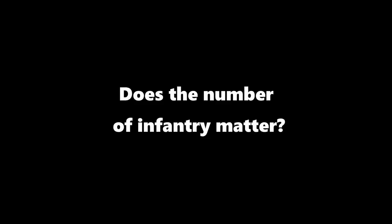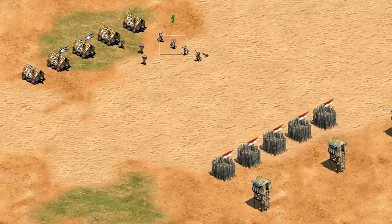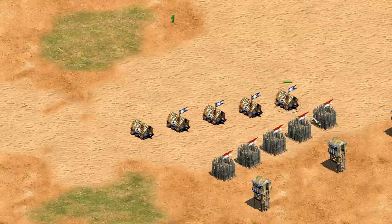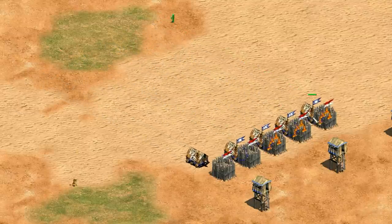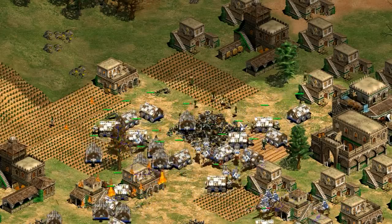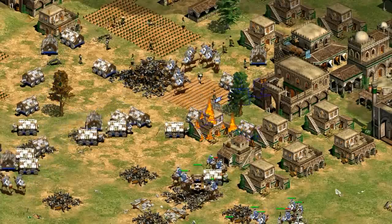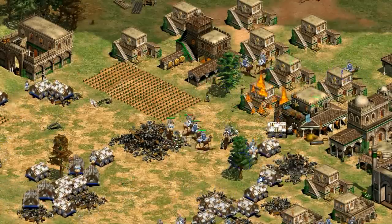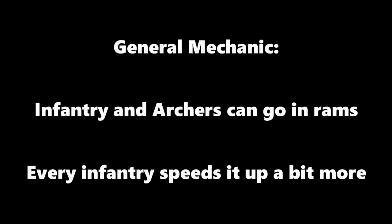Let's dig a bit deeper into this infantry and ram relationship. First of all, the relationship is linear — adding more infantry makes the ram faster for each one that you add. Remember, the stats of the infantry don't make any difference at all. So a Militia, Champion, Teutonic Knight, Huskarl — it's all the same and they contribute equally to the ram speed. It just comes down to the number of units inside of it. So that's the general mechanic, but now let's take a look at a few specifics and the upgrades.